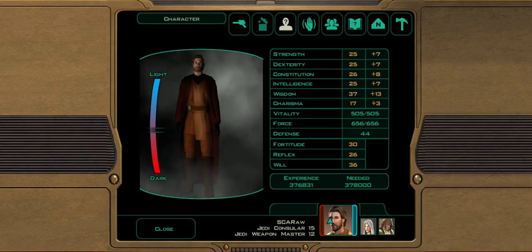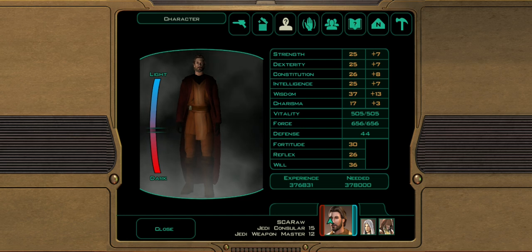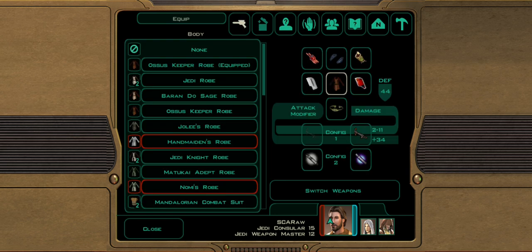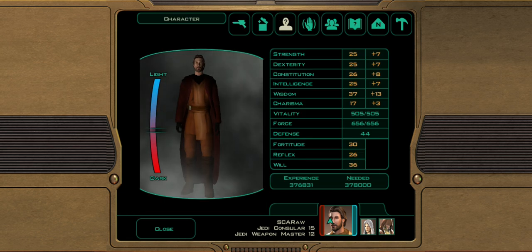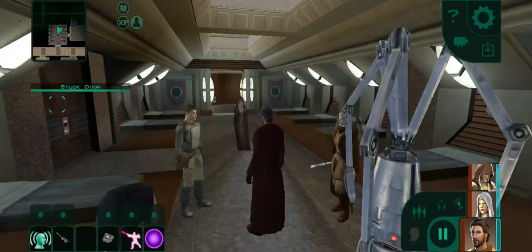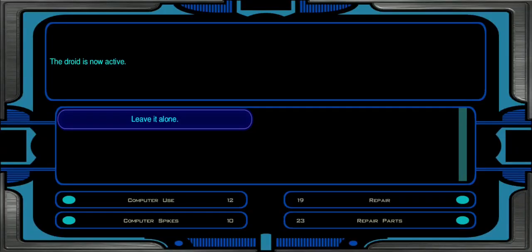So this is the way to get max light side out of this single room. As you see, I came here black, and I am now a good boy — I'm still relatively dark, but it's as good as it goes. Handmaiden literally changed her makeup to reflect that.